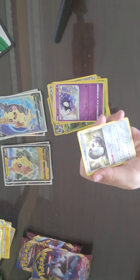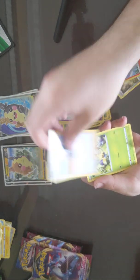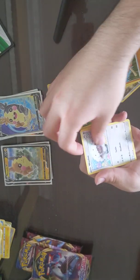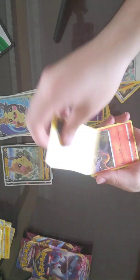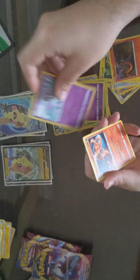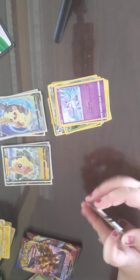Dark Energy, Galarian Stunfisk, Reboot, Hop, Split Bug, Vaultoy, Wooloo, Joltick, Salandit, Galarian Ponytail, Reverse, and a Centiscorch. That's going to help you make a fire deck — it will.